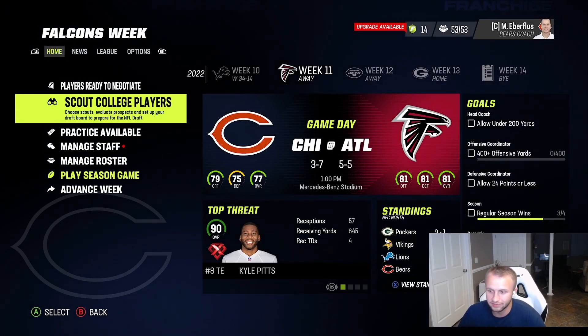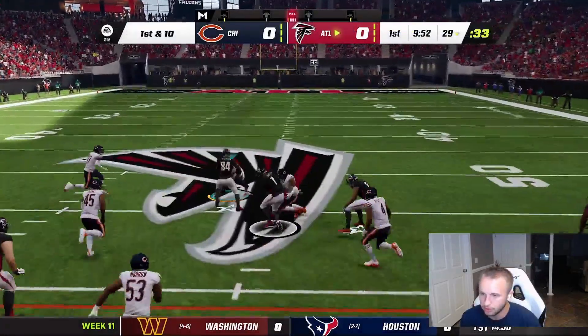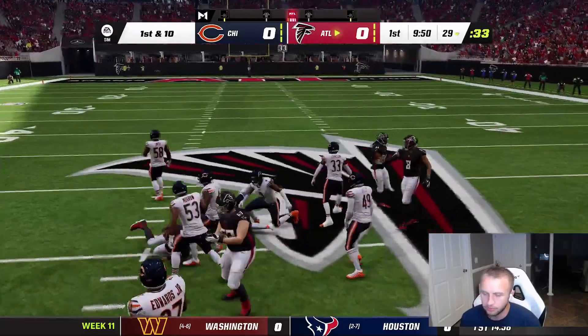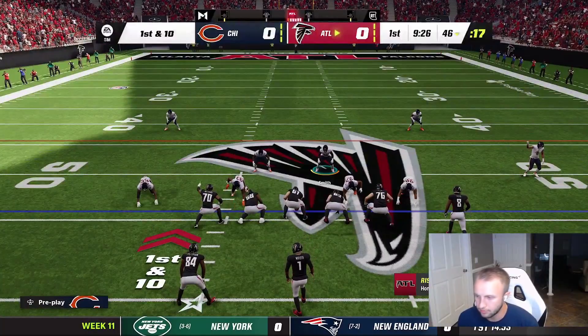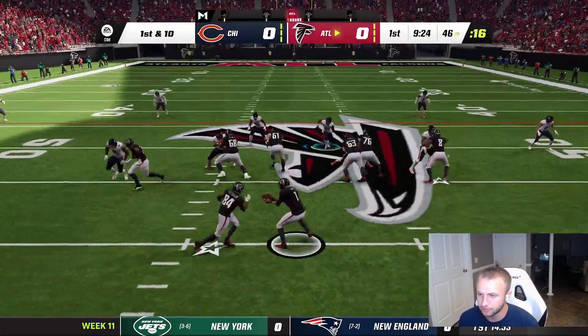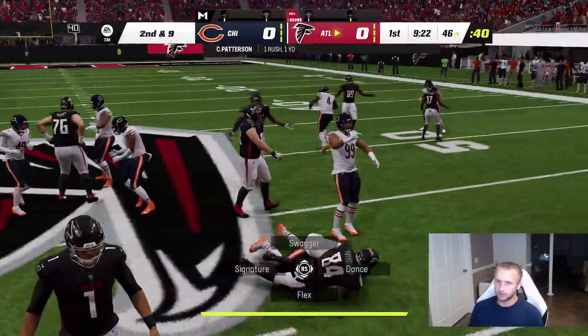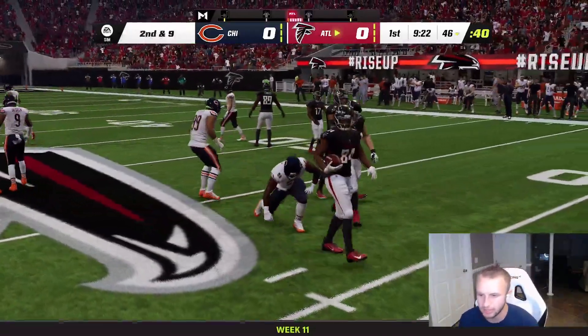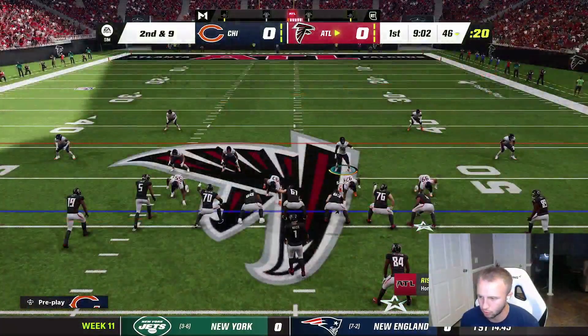Right into the game against the Falcons. A read option off the rip — Mariota is running, can we get him down? Gain of 16, good first play by them. Their offense is good. Out of the middle here — Roquan gets him, great job. He picks up a yard but another great stop by Roquan. He's been a demon all year for us. Going right back to Cover 4 Quarters.